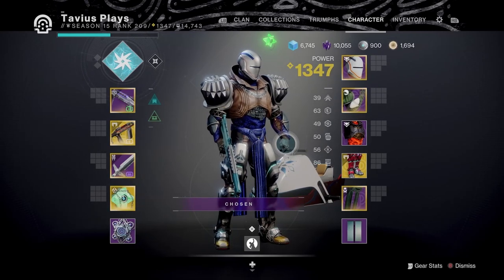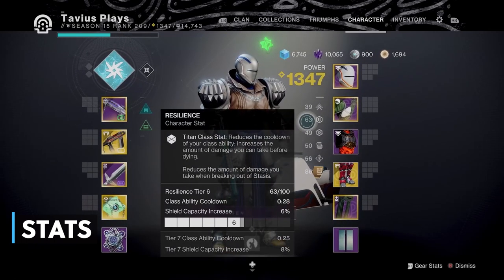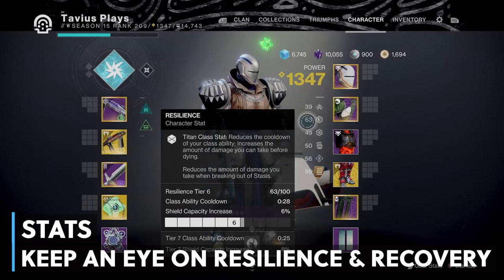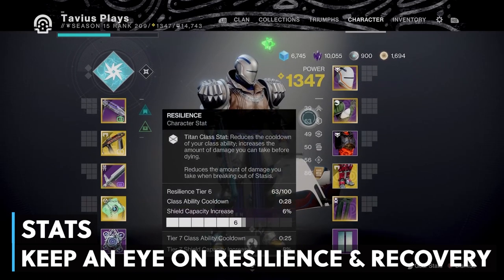Before we go over weapons, let me talk briefly about my stats, because I focused on melee regeneration while also keeping an eye on resilience. Since we're going to be up close with the enemy, we're also going to be taking a lot of damage. Even though we have the Healthy Finisher mod, we still need a decent amount of resilience to not die from a stun mechanic. My melee has a cooldown of 41 seconds and my resilience is at tier 6 — but if you can have your resilience higher, even better.